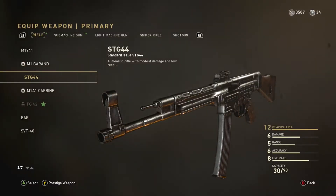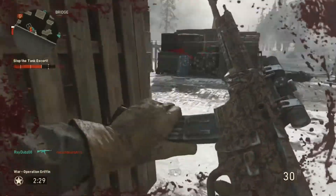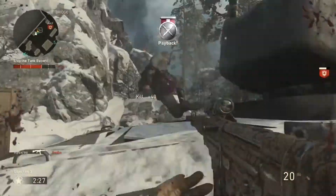Okay guys, so the best gun in my opinion is the STG-44. This gun is so reliable and it is really good overall for an assault rifle — it is really good.